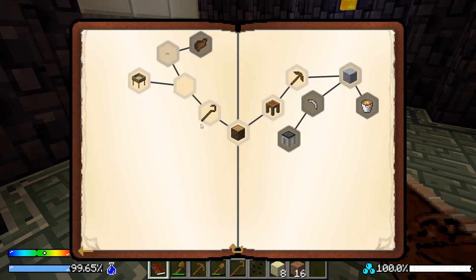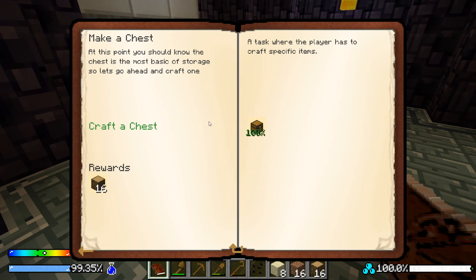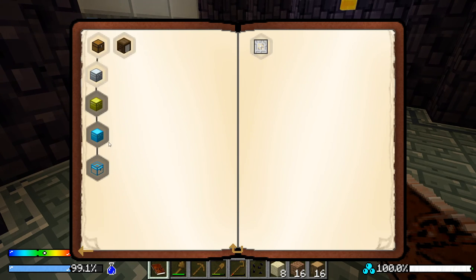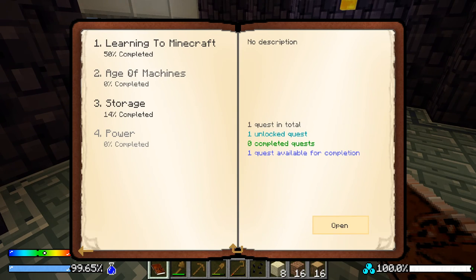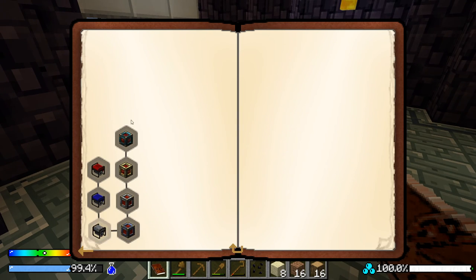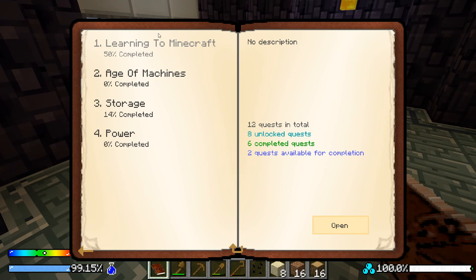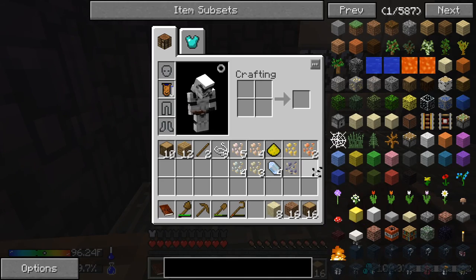We completed the silk mesh and sieve quests. Dirt is one of the rewards. Looking at the quest lines — storage, power, age of machines, basic generators — we'll need to build a survival generator and work up from there. We're almost 50% done with the first section and plan to hopefully finish it in the next episode or two before moving on.